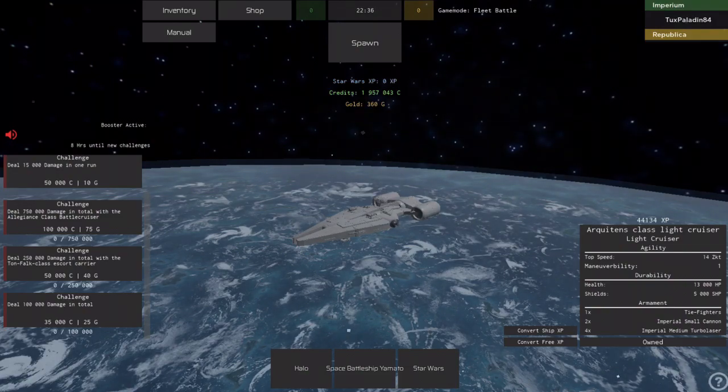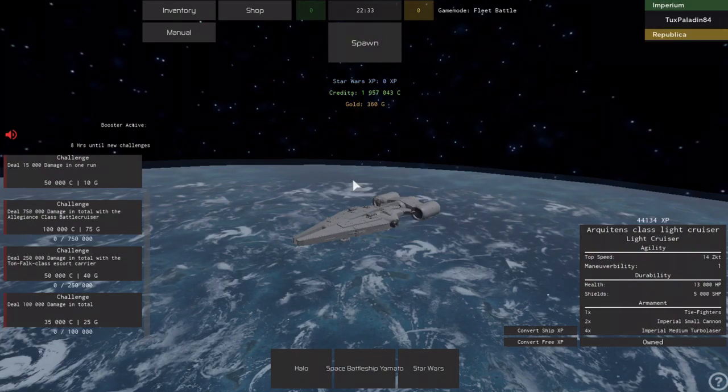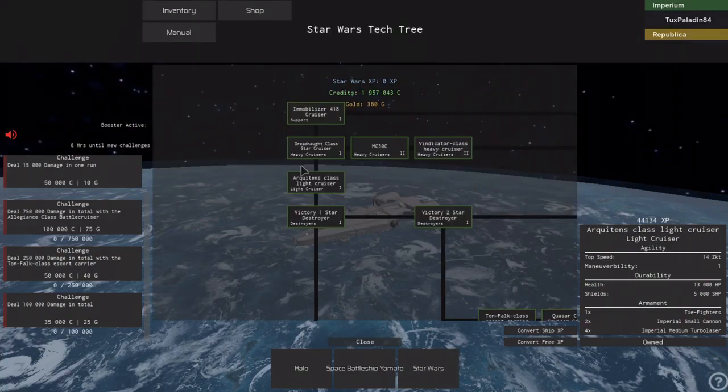Like the controls — it says in the bottom left once you join the game, it says hold H for controls, but a lot of people don't do that and a lot of people are confused about the other aspects of the game. So I decided to make a tutorial on it.